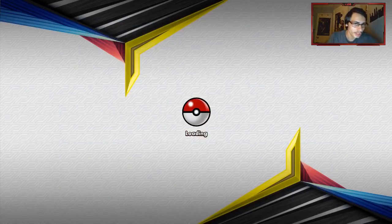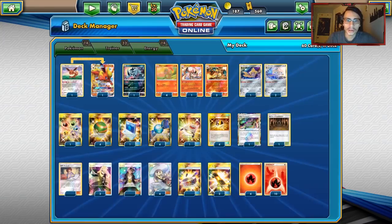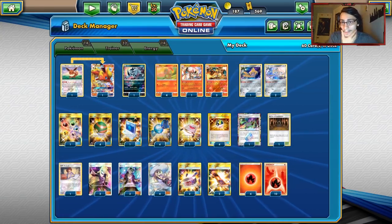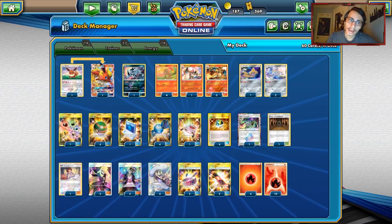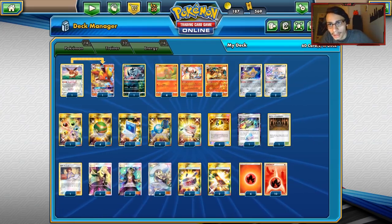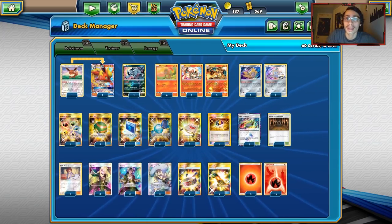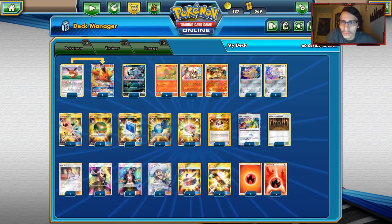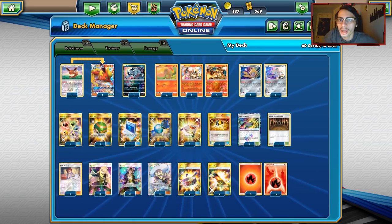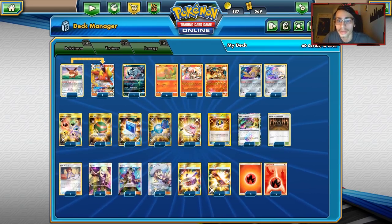I'm going to wrap up today's PTCGO video. I think we got three pretty good games with this archetype. Japan Charizard with Flareon — definitely a deck that works. That's going to be it for today's PTCGO video. If you enjoyed it, leave a like, subscribe, and check out Card Cavern TCG in the description. If you guys need to order codes, use the discount code LDF for a discount on your purchase. Peace out.